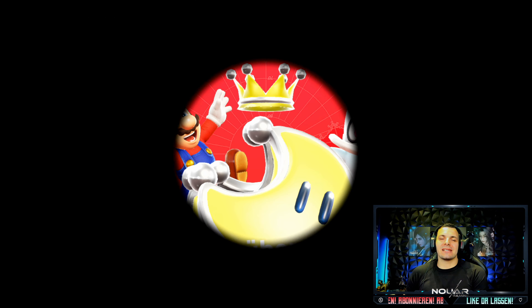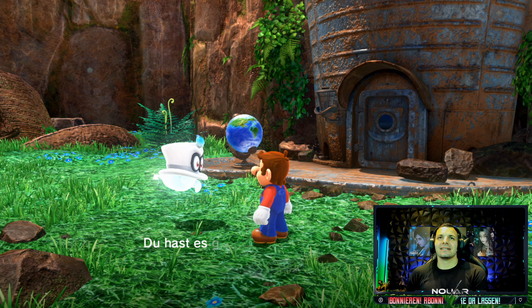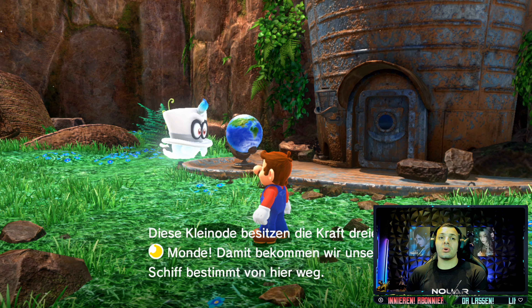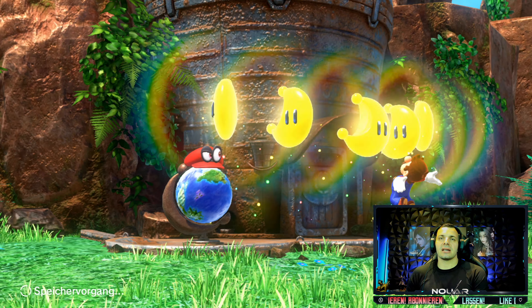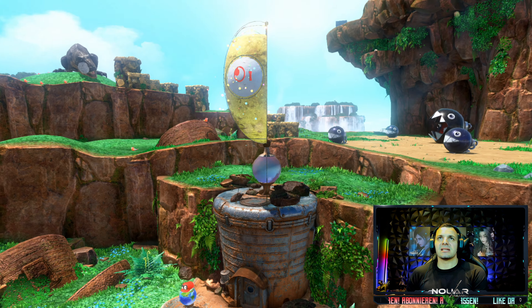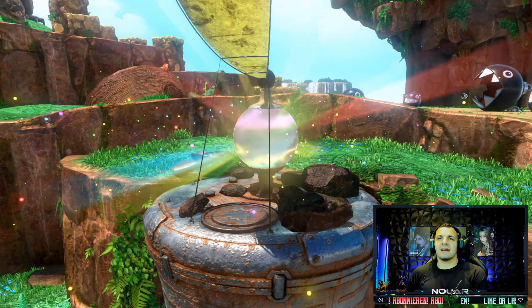Multimond hoch über dem Wasserfall. Sehr schön. Damit sollten wir die nötigen Monde haben, um die Odyssey zum Laufen zu bringen. Und nun haben wir einen Multimond. Diese kleinen Node besitzen die Kraft von Dreiermonden. Damit bekommen wir unser Schiff bestimmt von hier weg. Dann schauen wir mal, ob wir es zum Laufen bringen können. Packen wir die fünf Monde, die wir gesammelt haben - insgesamt sechs Stück jetzt - stopfen wir jetzt rein. Das war's erstmal mit diesem Multimond.